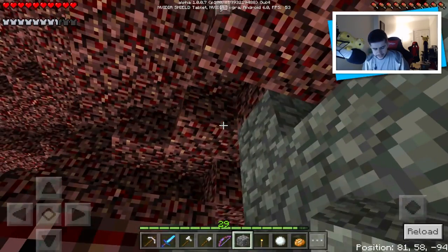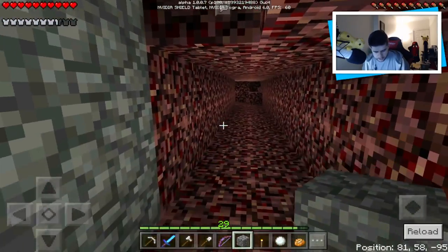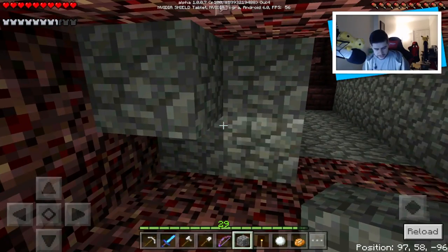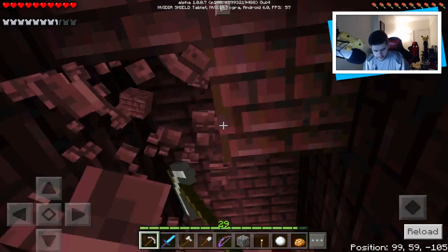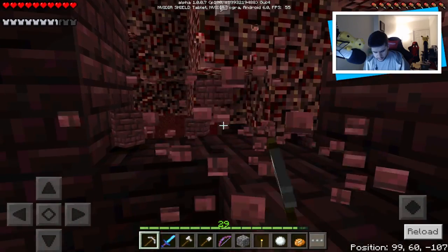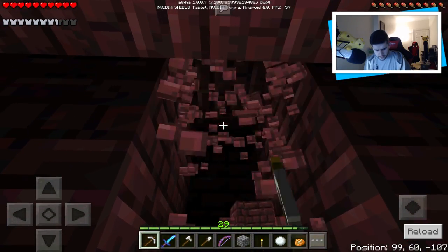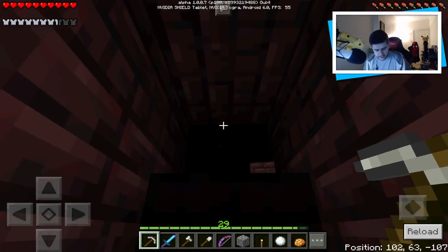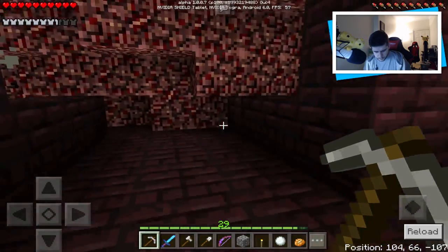It's quite a big fortress. I'm going to box this off because I don't want any ghasts popping out. We need to do some exploring and see what we can find inside. Get ourselves a couple of blazes if we can. I'm going to block this off too because I don't know if anything's going to be above us. This is where I came up to — I haven't been past here, so this is a fresh experience. I'm listening out very carefully because I want to make sure we can hear any skeletons, any magma cubes, any wither skeletons.